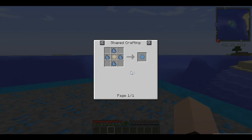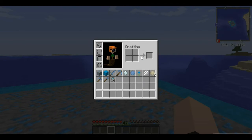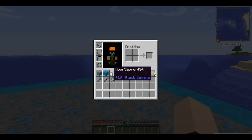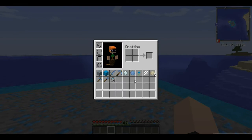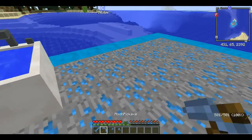So you use the pearl, put that in, and you get a moon pearl. And then we have all the gear, which is just the regular stuff replaced with moon power — and you have something that's very much stronger than diamonds.